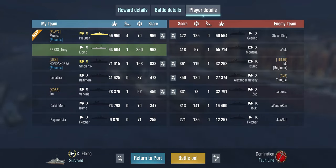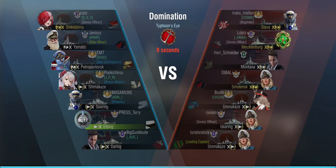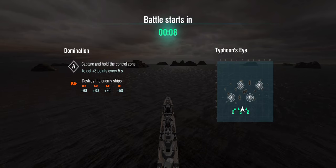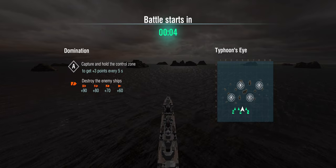What if you have a bit more of a static setup with a full team? We're on Typhoon's Eye, again in a domination battle. We're up against Slava, Mecklenburg, Montana, Smolensk, Shimakaze, and Girin. First thought: I'm in a German destroyer, I'm going to go destroyer hunting — not the right approach for this ship. This is actually a much better counter against battleships.